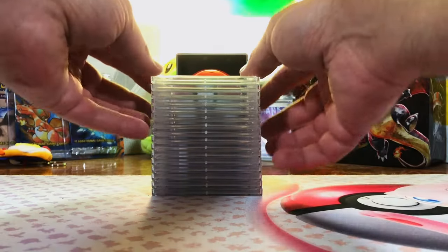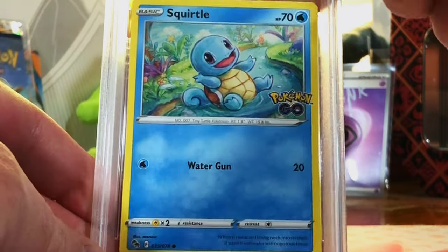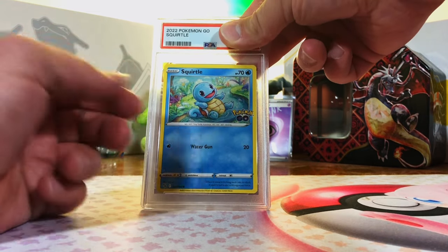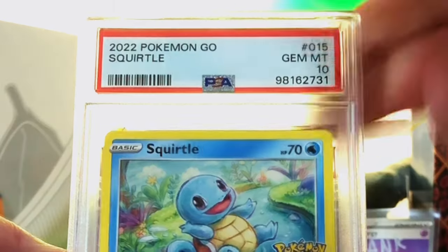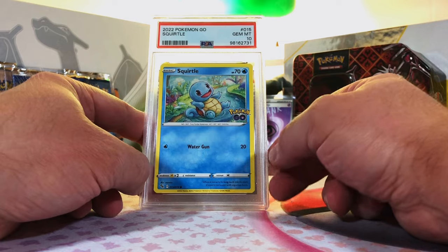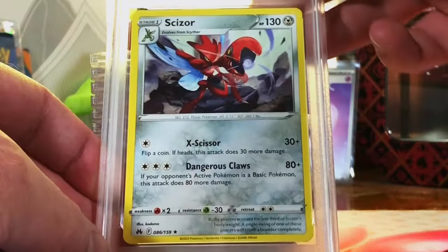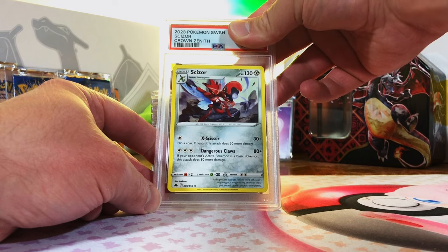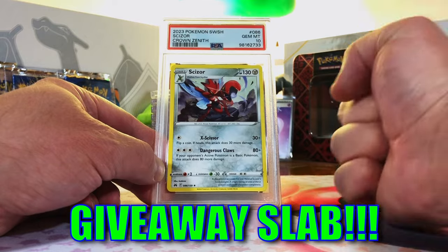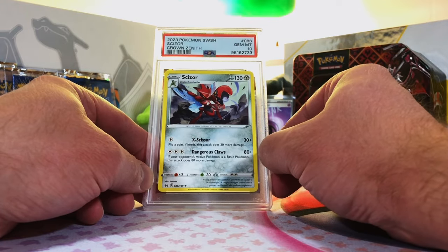Final stack — let's see what we end with. Squirtle Common from Pokemon Go — one sold for $40 in a 10 last time I checked. I'm going to guess a 9. Gem Mint 10! Oh my gosh, we're killing it. Let's see more of those 10s in this stack. We did send in 2. Here's the second Scizor Rare from Crown Zenith — I'm going to guess a 10. Yes! Gem Mint 10! Love that, I'm happy about that one.